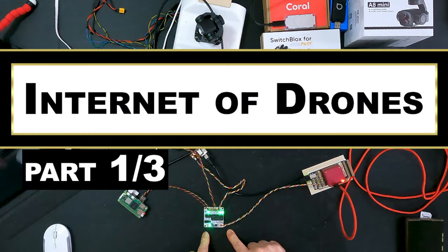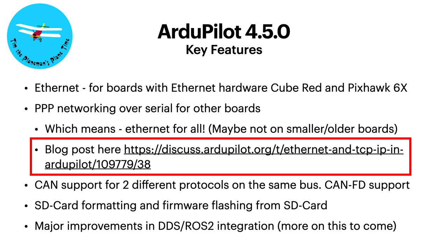Why would you want Ethernet connection or PPP networking to your flight controller? There are so many things you can do. Check out my video 'The Internet of Drones,' where I talk about the possibilities of connecting a flight controller via IP to a local device like a Raspberry Pi or NVIDIA Jetson Nano - you could run AI devices locally on a plane. And you can connect to the cloud. There's a blog post from Andrew Tridgell and contributors that explains how the whole Ethernet thing works - I'll provide a link in the description.